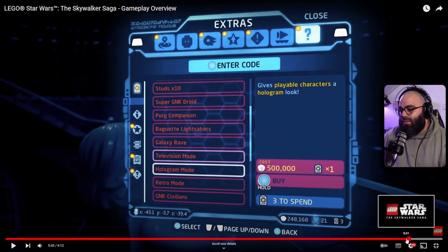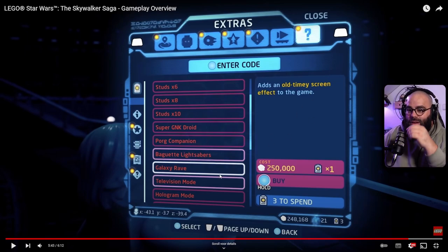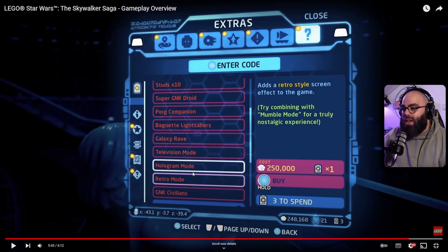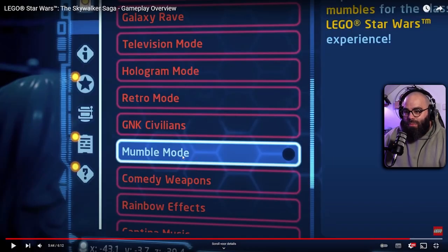There are extras to spice up the game — Studs x6 to x10, Super Gonk, Droid companions, Baguette lightsabers because who doesn't want to fight with a baguette, a galaxy rave, TV mode, hologram mode, GIF playable characters, retro style, a screen effect, noise replacing all civilians with Gonk droids, Mumble mode, comedy weapons, rainbow effects, and Cantina music — you need that Cantina music.